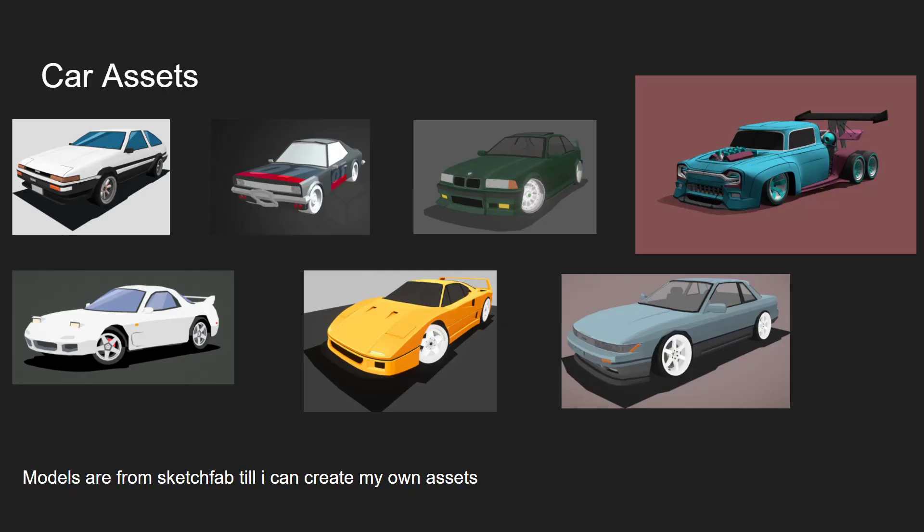For car assets, I'm planning on using all of these. I like this one the most, and this one's also pretty sick — that might be an unlockable vehicle. All of these assets are available on Sketchfab and will only be used for testing purposes in the initial stages until I can create my own vehicles. Each vehicle fits a different class which will help with testing and refining.